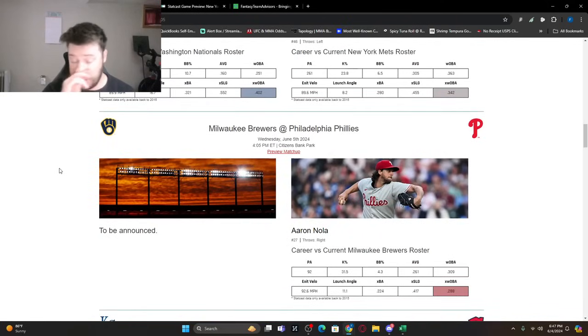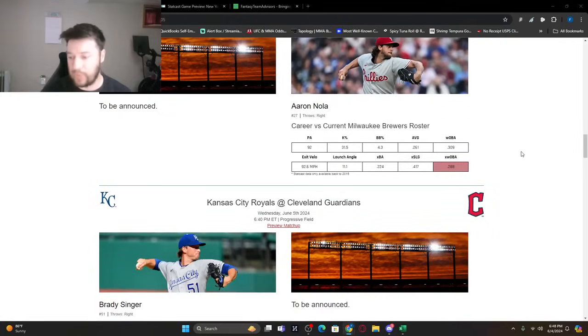Brewers at the Phillies: we don't know who's pitching for Milwaukee yet, versus Aaron Nola. I love Aaron Nola — 92 plate appearances, .261 average against him. I'm all in on Nola and the Phillies once we know Milwaukee's starter. Phillies bats: Bryce Harper, Brandon Marsh as a cheaper option, JT Realmuto, Nick Castellanos, Alec Bohm. Most likely I'm looking at Aaron Nola as the top pitcher on this early slate, though he'll be expensive.